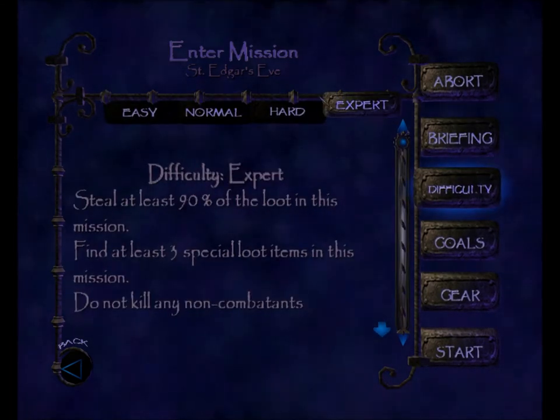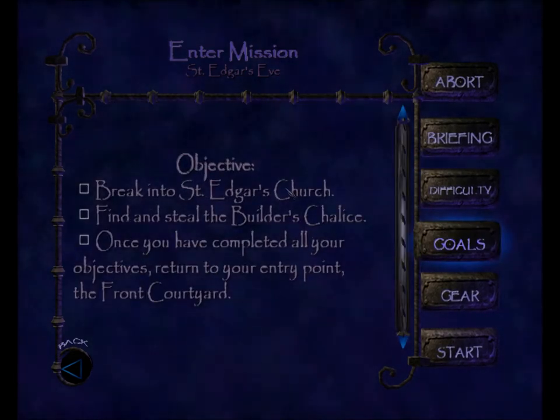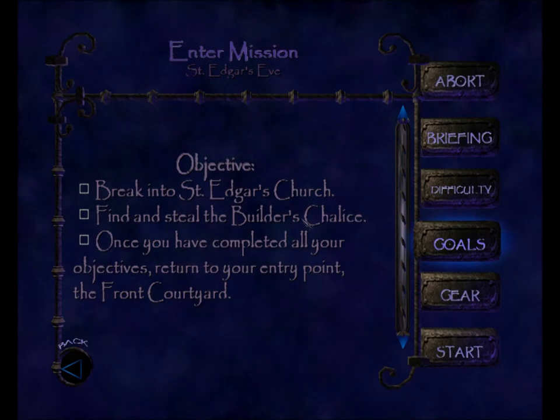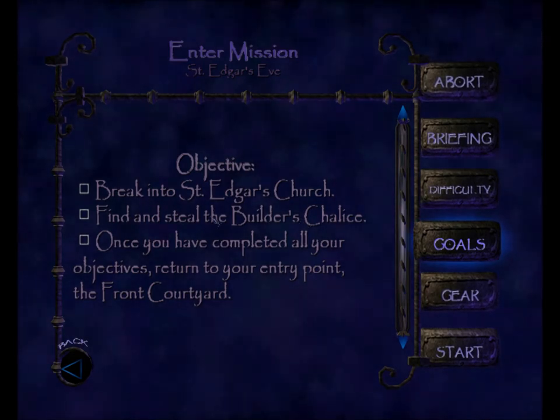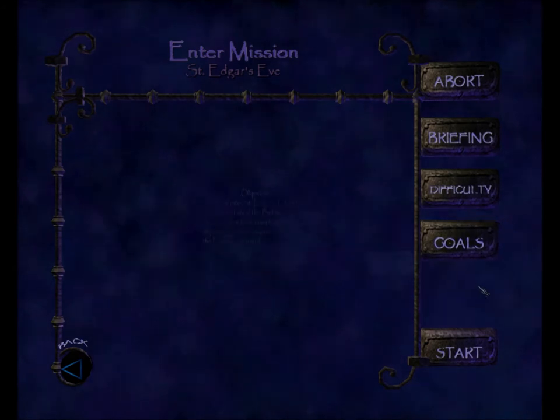As always, we will play on expert. Let's look at the goals: we need to break into St. Edgar's Church, find and steal the Builder's Chalice. Once you have completed all your objectives, return to your entry point in the front courtyard. Pretty straightforward.